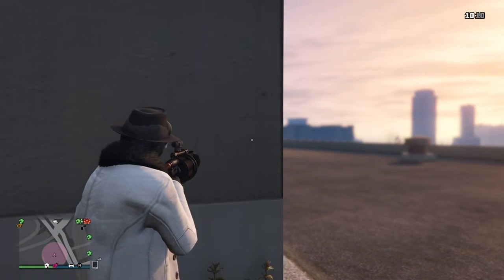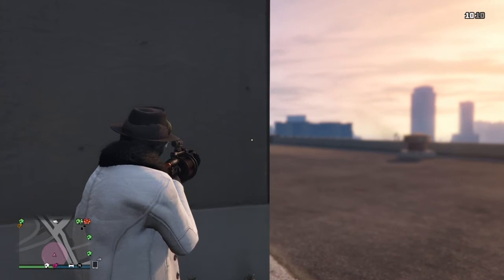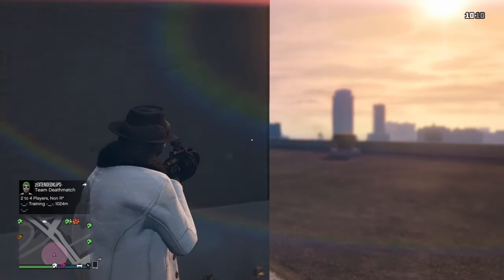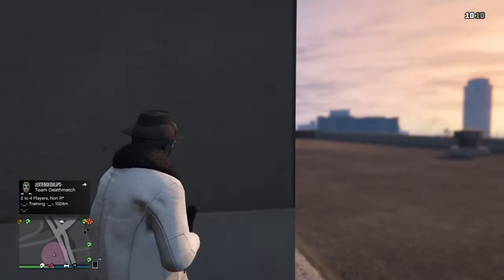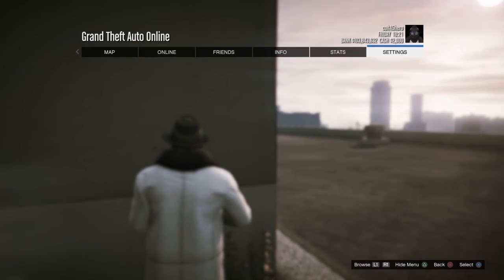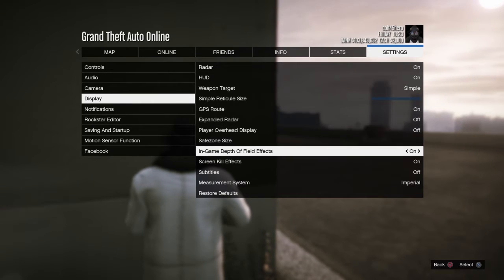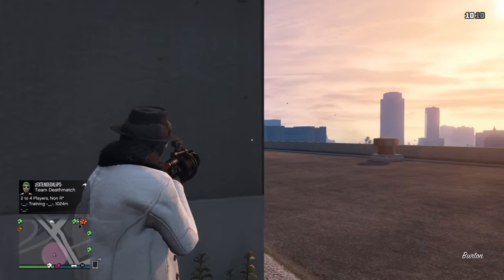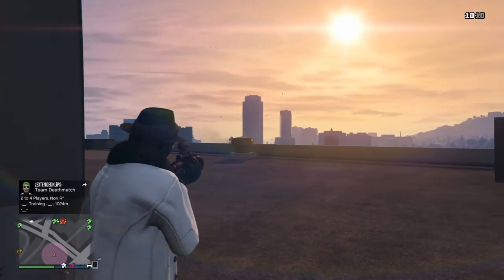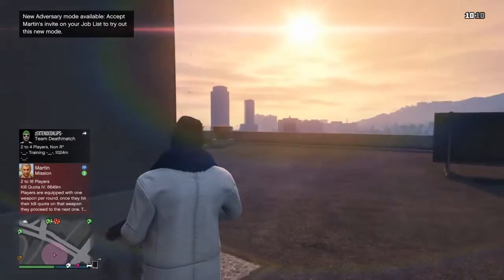See how the background is very blurry and you can't really see anything? If you'd like to switch that, go to your settings, go down to Display, go to In-Game Depth of Field Effects, and turn that off. Then nothing will get blurry like that. I always play with it off — I like it a whole lot more this way.